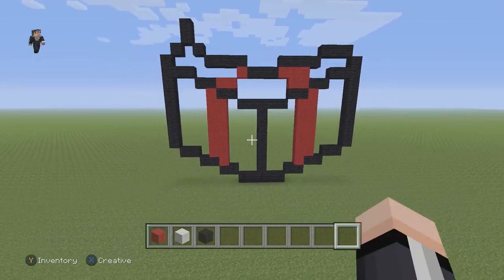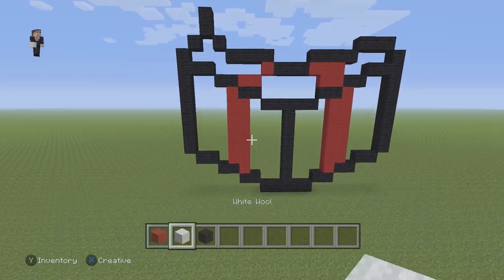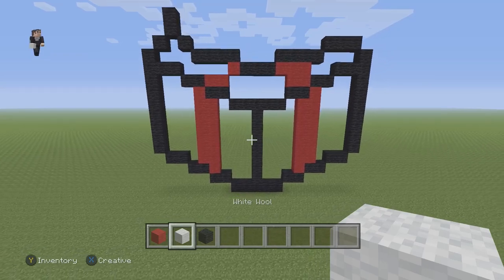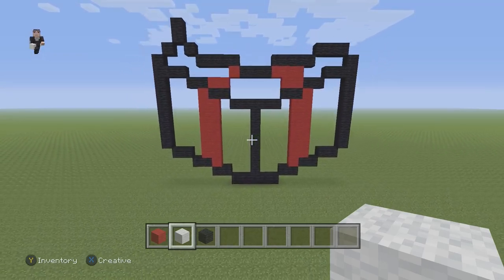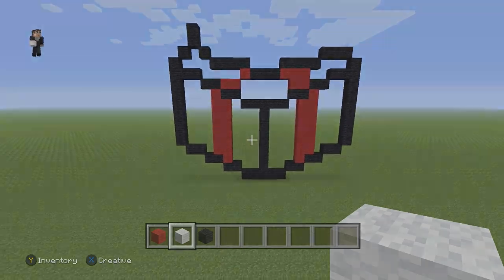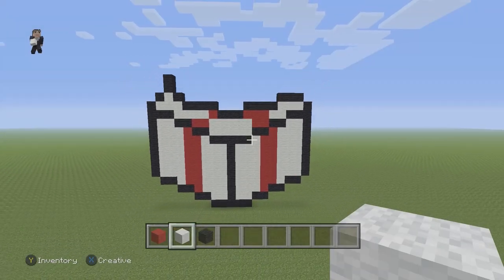Now the next step is going to be to fill in everything that's enclosed with some white wool. So let's go ahead and fill in our gift box with some white wool — I'm going to be right back when it's completed. Awesome, and that's what the gift box should look like once it's done.